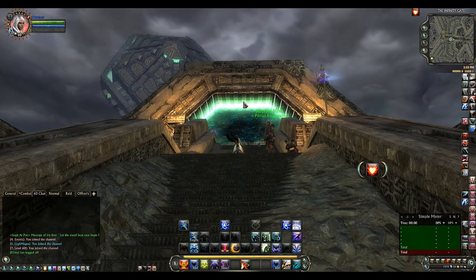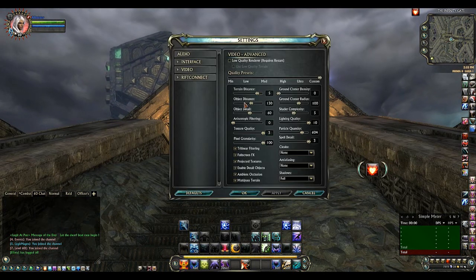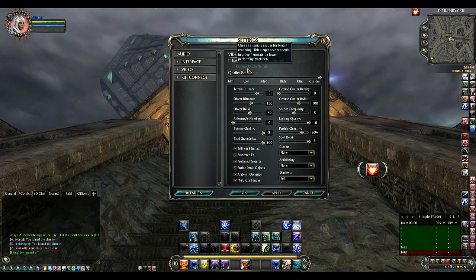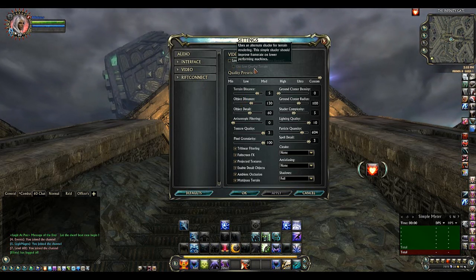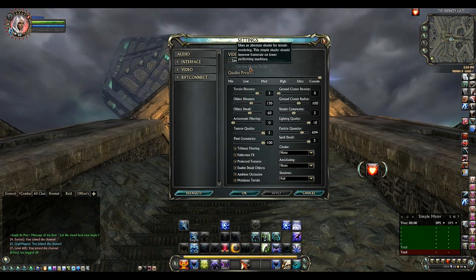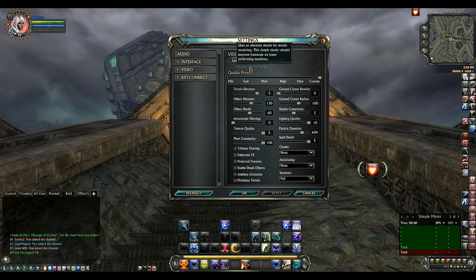In 2.4 there are going to be new improvements, but 2.4 is based on improvements for people who have low-end PCs. They've added some new settings, one of which is the low quality render terrain. If you have a low-end PC and it's still lagging, you can go into low render terrain and this should increase FPS. It makes the terrain look even less detailed, but if it makes you able to play then it makes you able to play.